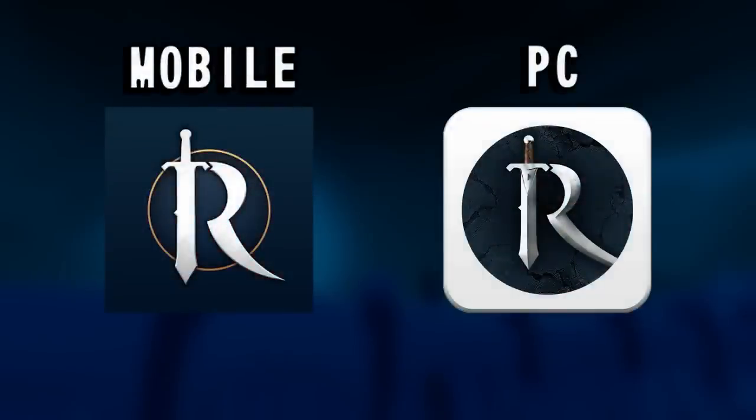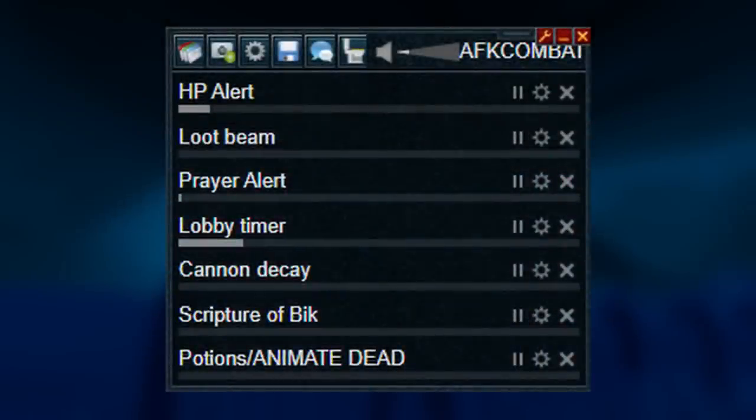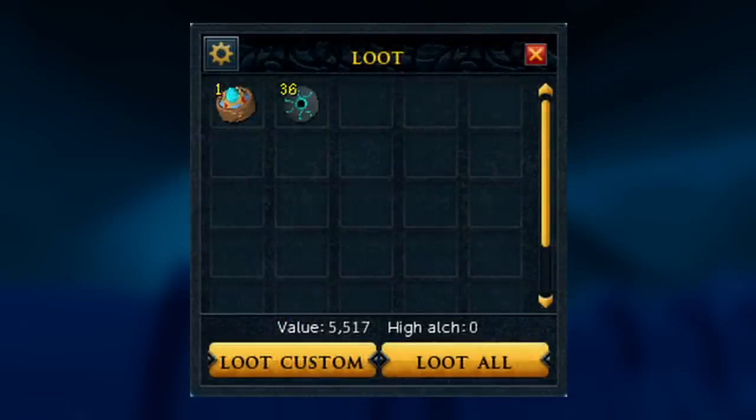Let's talk about mobile versus PC. A great benefit of PC is the Alt1 AFK Warden — you can set it up to ping you whenever you get any drops or a special drop you care about, like an effigy. It makes it even more AFK. On top of this, unlike mobile, the loot interface will actually stay open even when there is no longer any loot on the ground, so you can just alt-tab back and press space to pick everything up.